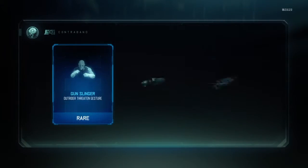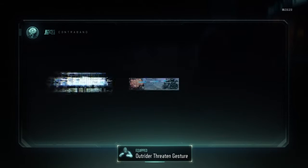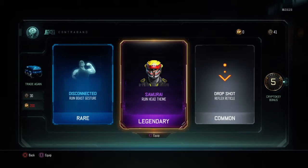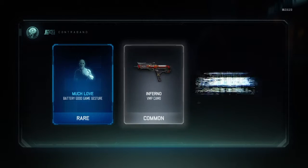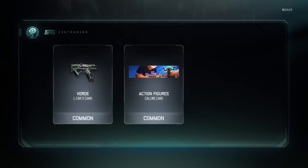We'll open some rare supplies just to see, we might get something else. Gunslinger. I'll equip all of them because I'm poor. I don't want gestures. Samurai — the Ruin head theme. I don't use the Ruin so that's awkward. Overall I think it was a pretty shit supply drop opening. We got the HG 40 which is alright, but not the Galil, the FAMAS or anything I was wanting.